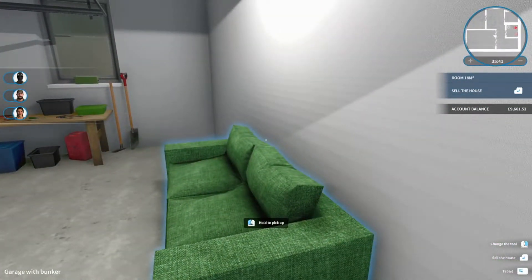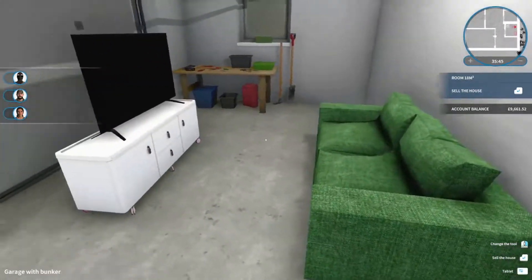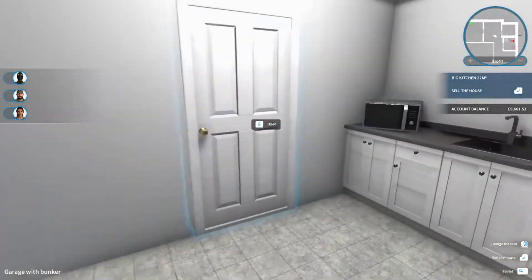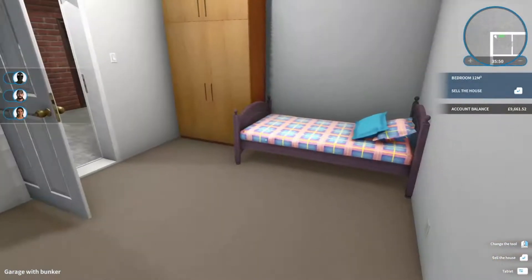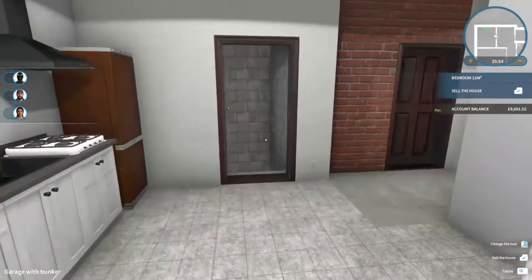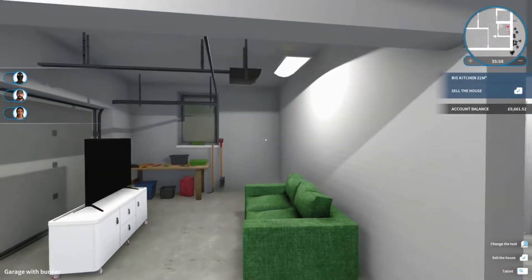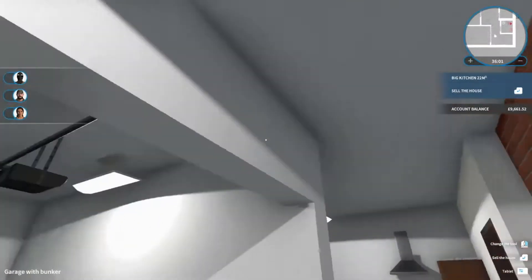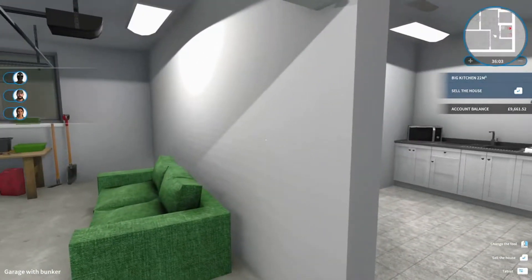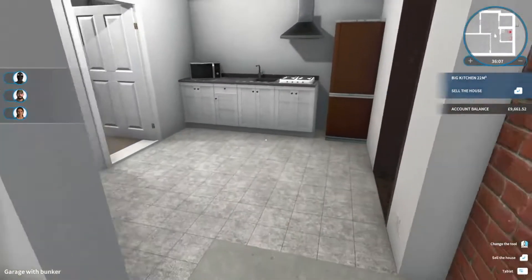I've decided to go for a bedroom upstairs as well as downstairs. This still might actually change — it's just a very basic bedroom, so I might open plan this and have it sectioned off as a living room. So you've got the garage, and it'll be open plan with the wall into the living room. It depends on how many bedrooms there are downstairs, so we'll go have a check and see what we can do.